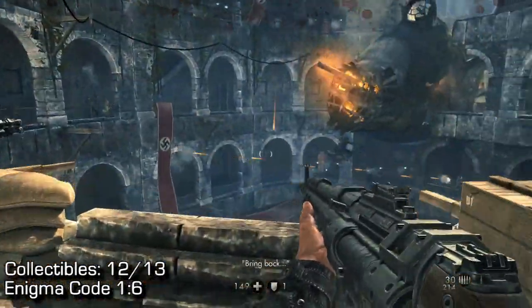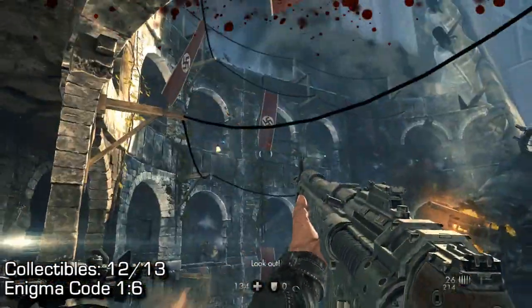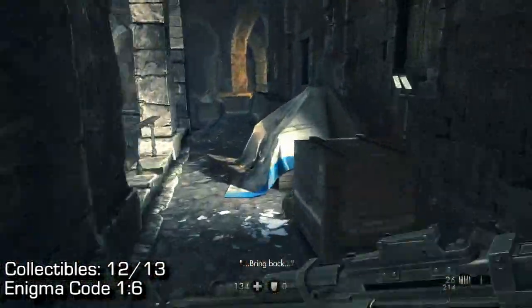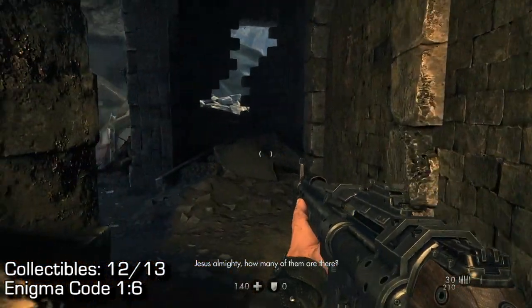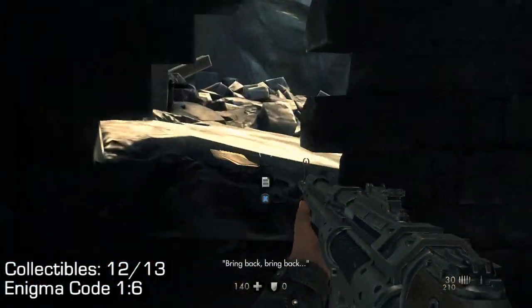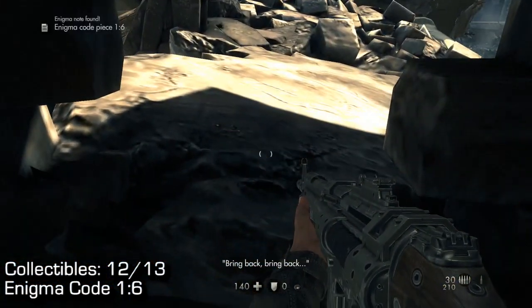Enigma code 16: in the big battle in the coliseum-looking area, go to the right hand side, stick to the right hand side wall, continue along to a little opening of bricks, and you will find the Enigma code directly in front of you laying right there.